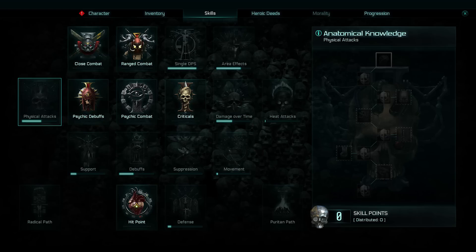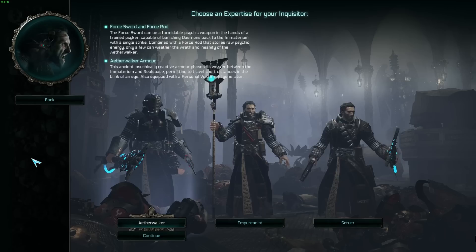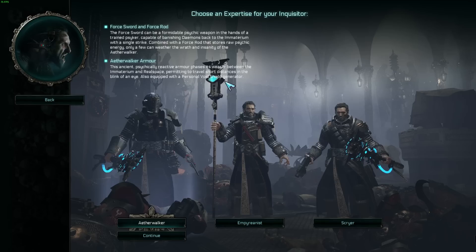When you look at these skills, don't get discouraged. Don't think that if you choose an Aetherwalker you're pigeonholed into it. If you look at each skill, you'll see a progress bar underneath showing progress toward unlocking that skill tree. You could theoretically unlock every single skill tree on your character. The Aetherwalker's single DPS progress bar is further along because it has a lower threshold to unlock. But at the end of the day, you can play however you want — don't feel barred by any of this.